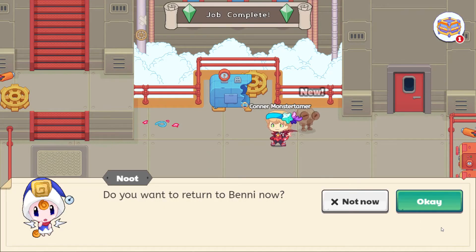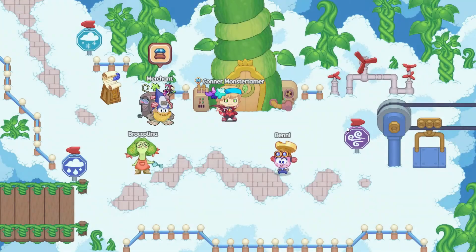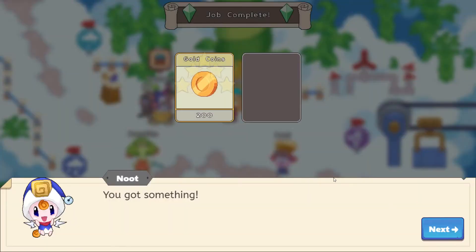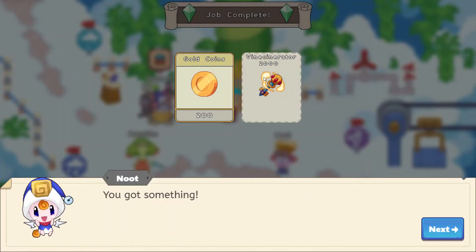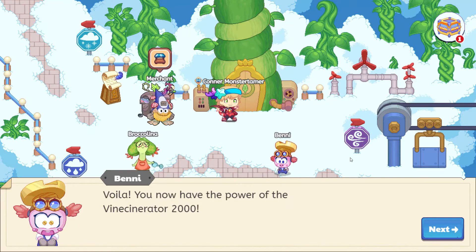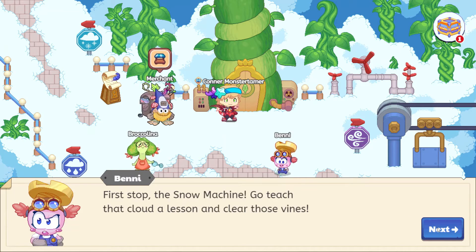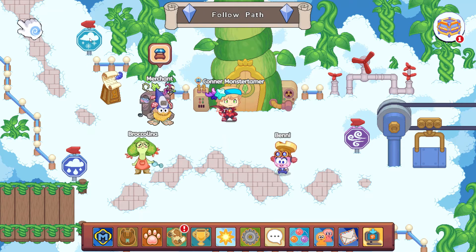Let's go ahead and head back. Thanks Benny, you're pretty good yourself. 200 gold coins and the Vincinerator 2000. How cool — voila! You now have the power of the Vincinerator 2000! That is awesome, this should do the trick. First stop: the snow machine. Go teach that cloud a lesson and clear those vines. All right, so we're going to the snow machine now — you can see it's headed this way.